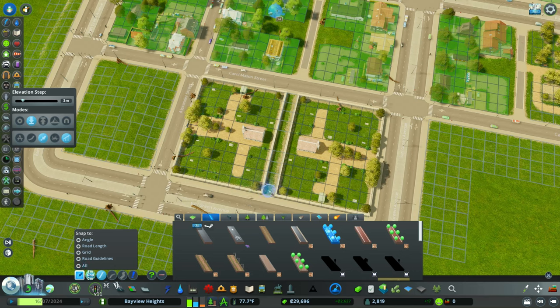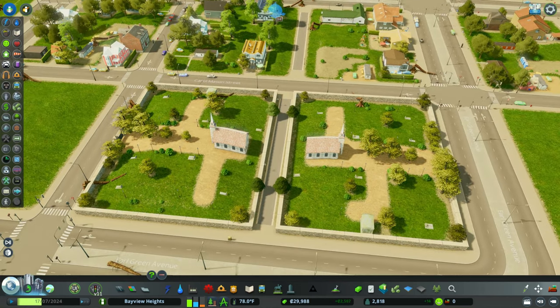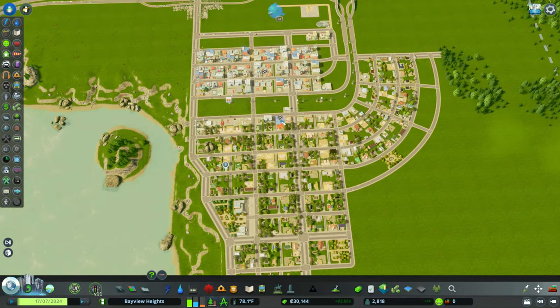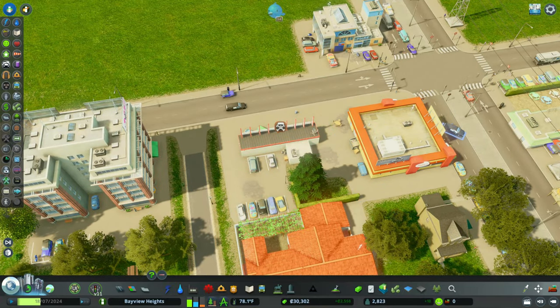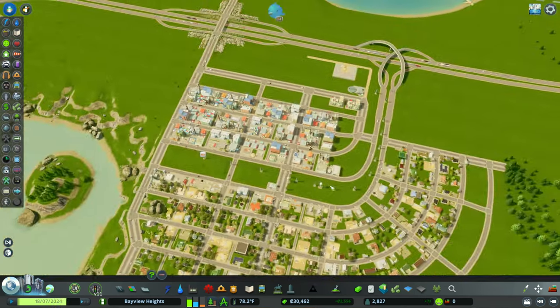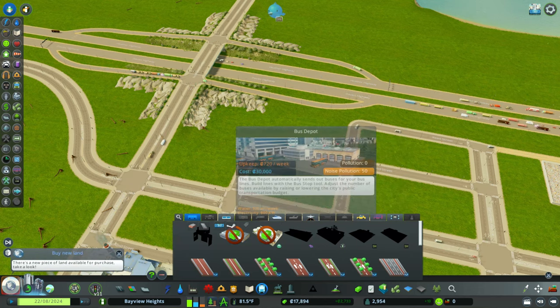I figured just putting a path with trees there next to the cemetery would be perfect. I know the trees are in the wall, but I thought they actually worked on the path. You can see there is a dead body and the hearse is snagging it up — and there we go. We have death care and we have bodies being moved from those commercial buildings.